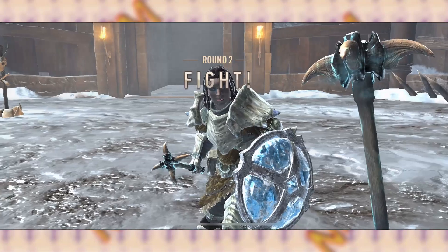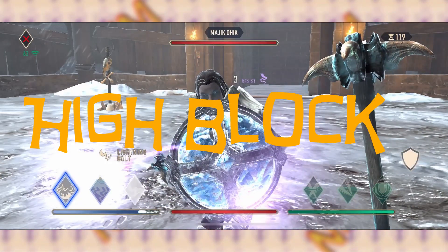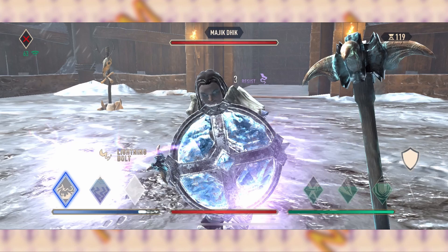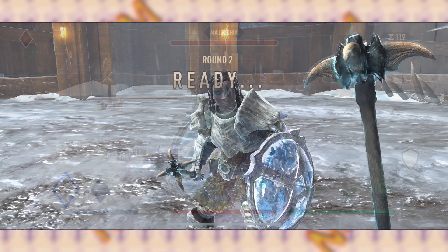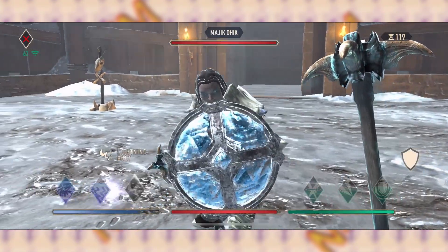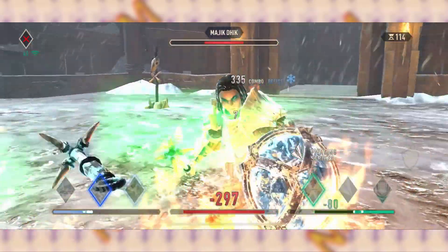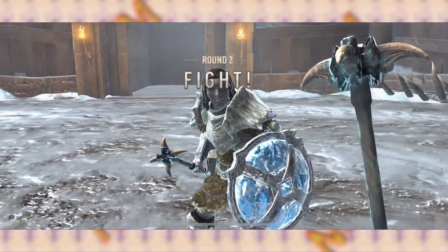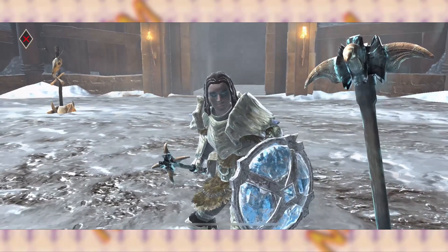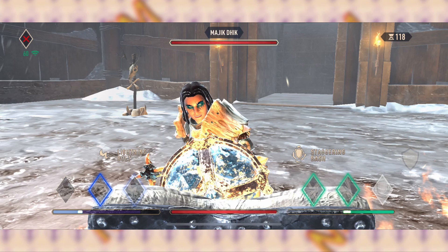During a fight, when you execute a block, it will start out as a high block, which means if anyone initiates a regular attack, they will swing into your high block and get stunned. Most players are aware of this, so what they do to counter it is wait for the high block timer to run out. You know the timer has run out because it will drop from high block to a low block. The difference between the two is that the low block will not stun anyone who swings into it.